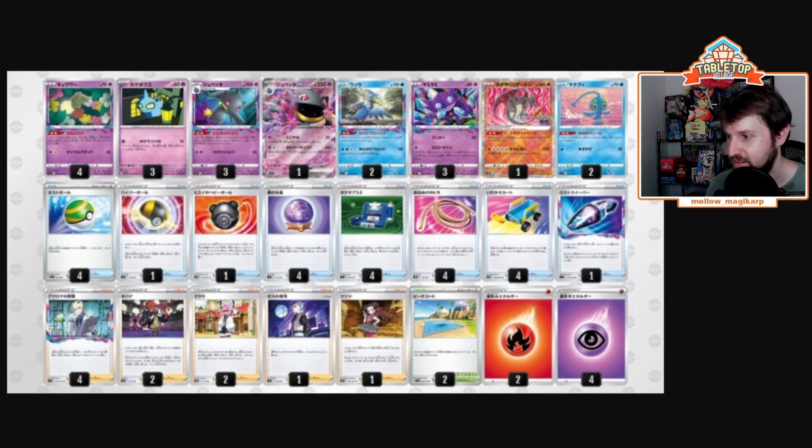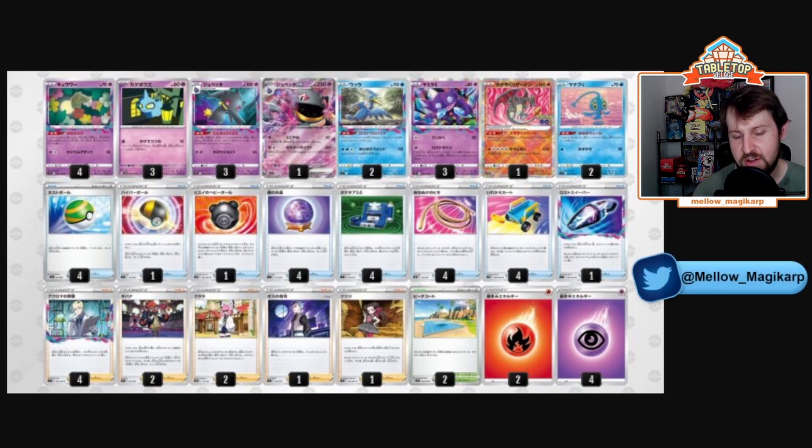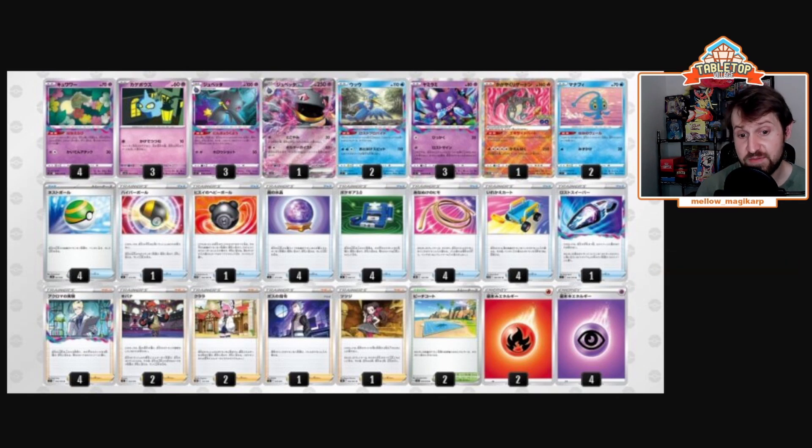They have a 3-3-1 line. They also have the Banette ex. Banette ex, for a single psychic energy, does 30 damage and item lock. The second attack — psychic and colorless — does more damage for all the damage counters, so it could also potentially be a finisher, though you're probably going to use it mostly for the item lock in mirror matches. In all other matchups, you can use that single prize Banette to get Colress back whenever you want, or if you Ultra Ball away a Roxanne or a Boss, you can always get it back — which is super cool.